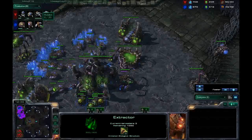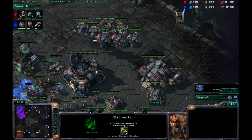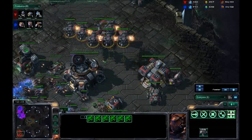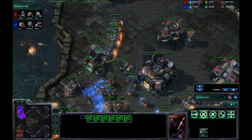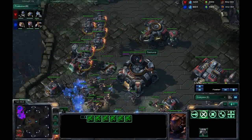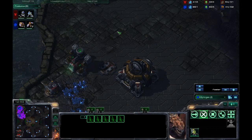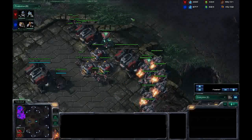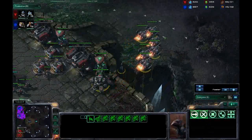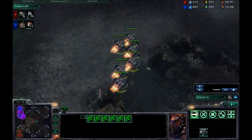Meanwhile there's a siege tank — here come my mutas. Another Viking though — too many Vikings. Six Vikings. First thing they do: destroy my scouting overlord. He's revealed his Viking tech to me because that was the first I'd heard of them. I'm thinking: what the hell, how did he even know I had mutas? He didn't scan me. They don't have an invisible unit that could get in there that quickly... oh wait, Ghost maybe? But I didn't see him going Ghost.